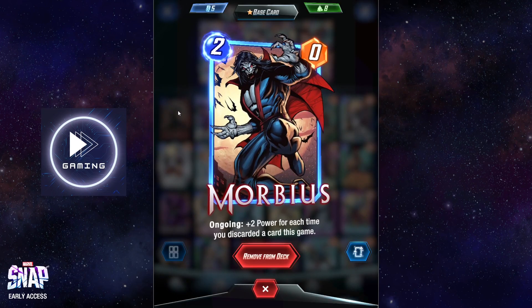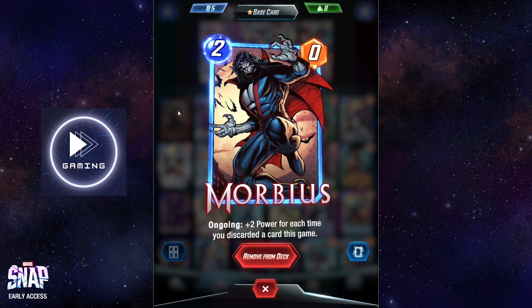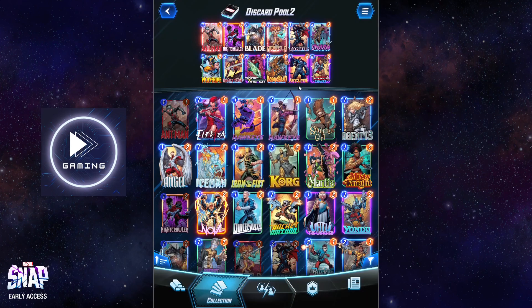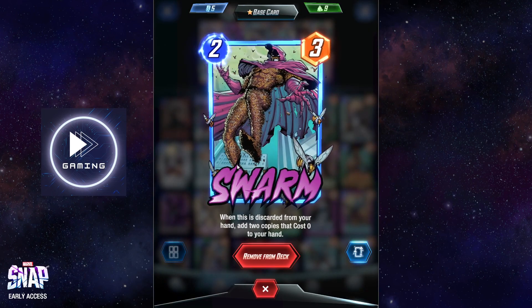We'll start off with Morbius. Every time a card gets discarded in your hand, this card gets plus two power. This is a really, really strong two-cost card.